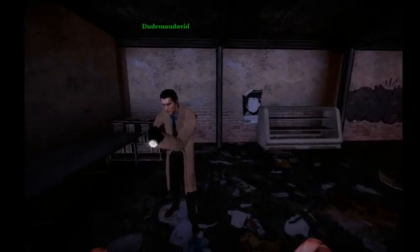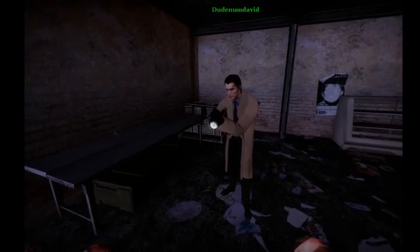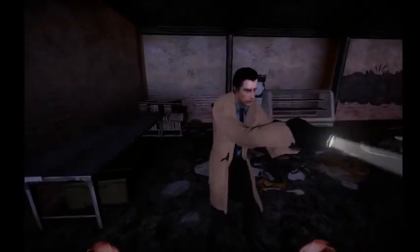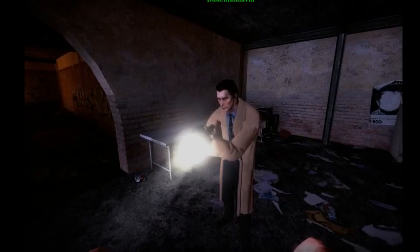Back to basics. A flashlight is a very important tool in No More Room in Hell, for there are many dark areas that you need to explore with light. Without it, you will be left blind in the dark.